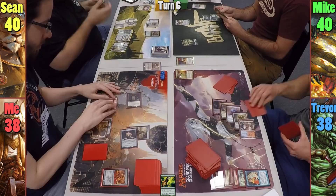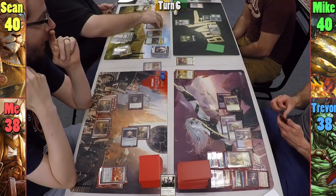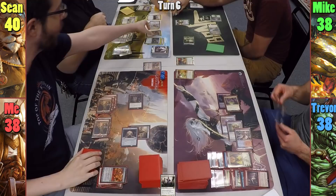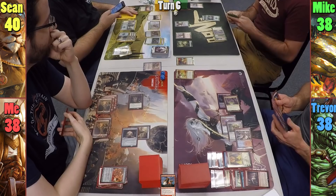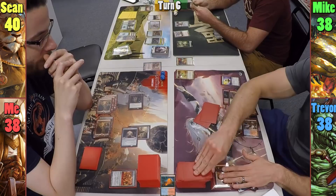Sean casts Scavenging Ooze in his main phase, and taps Sol Ring to cast Lightning Greaves. Sean then casts Imposing Sovereign and moves to combat, swinging the Squire at Mike. He taps the plant with Nazan's trigger to deal 2 damage and finds a basic. Mike plays his own copy of Reflecting Pool and drops Purphoros, making me super happy that my Torpor Orb is gone. Trevor starts his turn by delving away cards to cast Dig Through Time for 2, picks his cards, plays Darksteel Ingot, and scrys with Temple of Epiphany before passing. I drop a Mountain and cast Planar Bridge before passing to Sean.